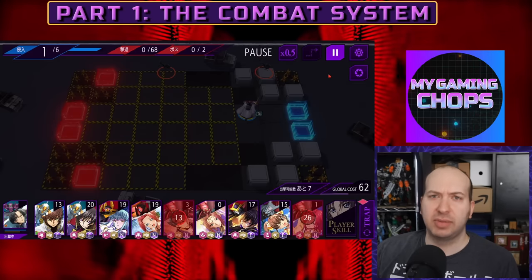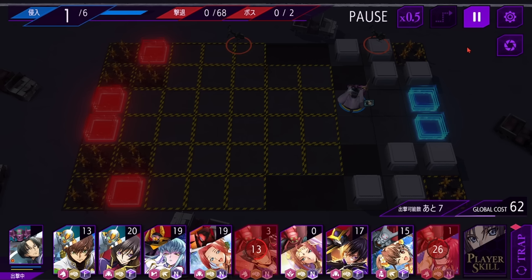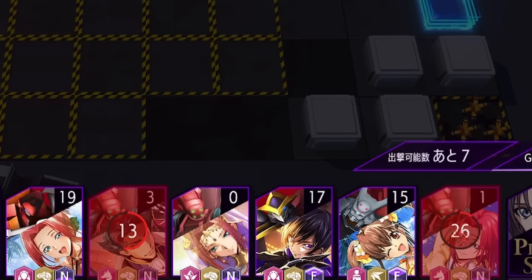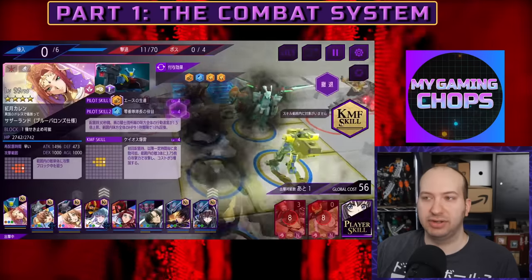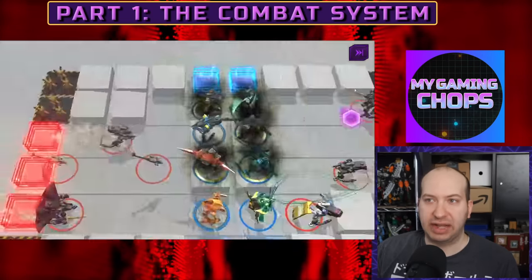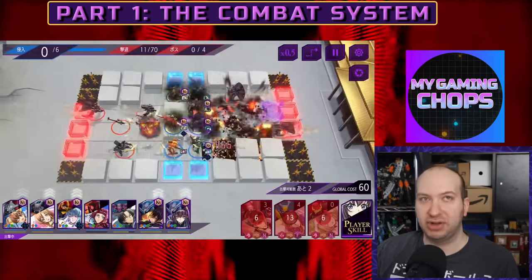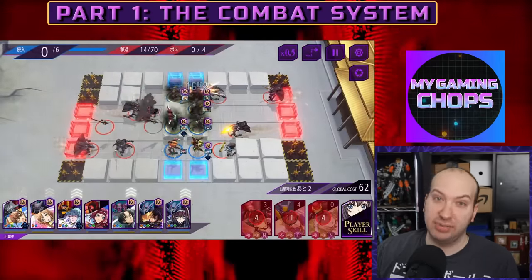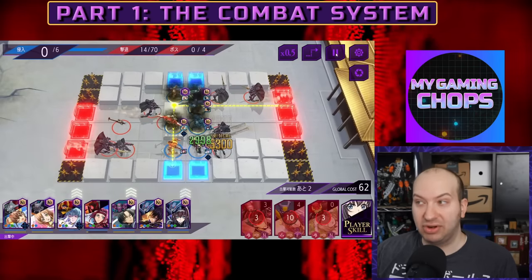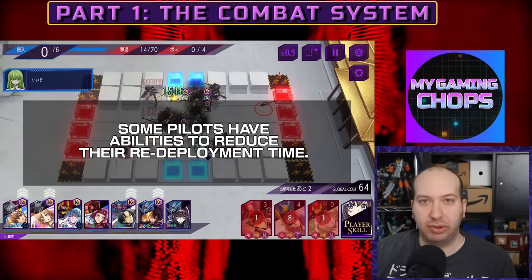Now let's talk about the cooldown or relocation time. After withdrawing a pilot, there's a number next to their name showing how many seconds must pass before you can redeploy them. Some pilots have cooldowns as long as 45 seconds, which in a two-to-five minute game can be a huge deal. So it's very important to get placement correct, because if you don't, you might be waiting a long time to redeploy the pilot.